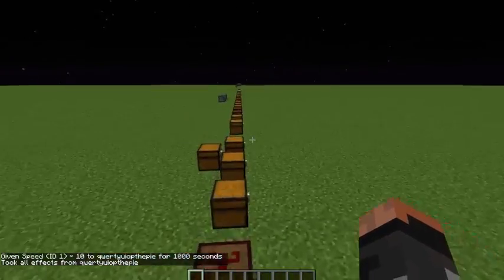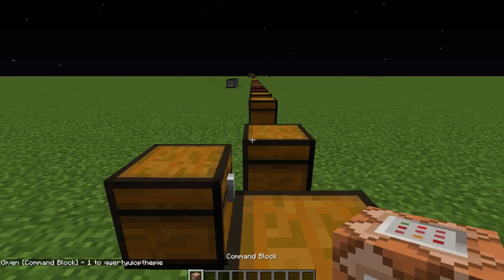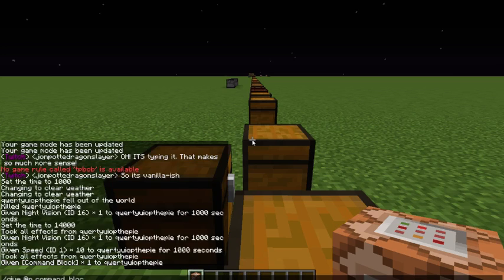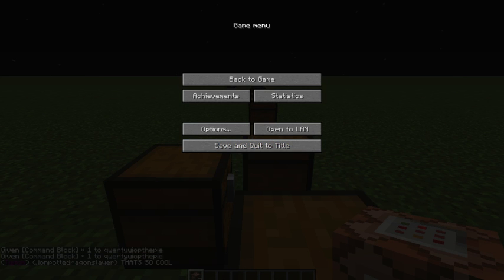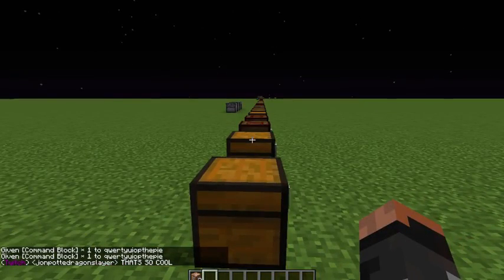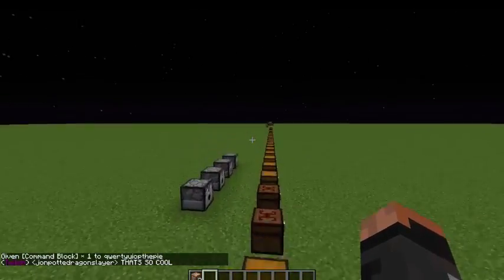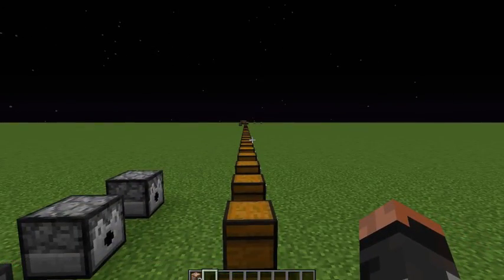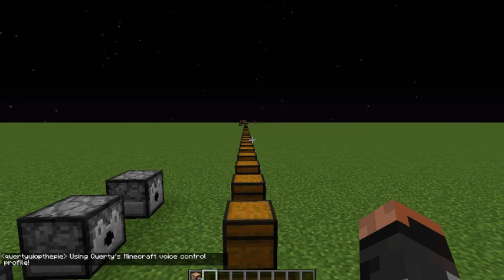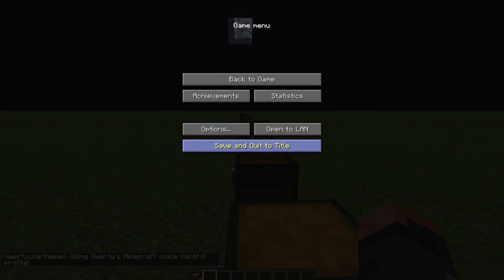Of course, the number one command used by mapmakers — give command block. Command block. And it has a little bit of text-to-speech. For instance, hello. I am not programmed for small talk. And of course the mandatory credits command — who made you? Who is your creator? The pi is the creator. Note: not the correct pronunciation. You can change that if you really want to.